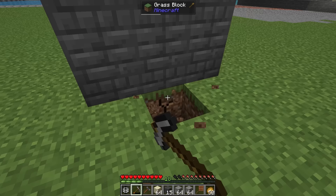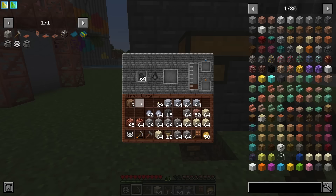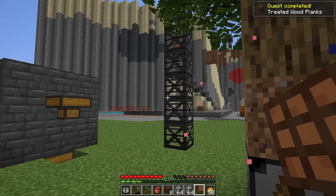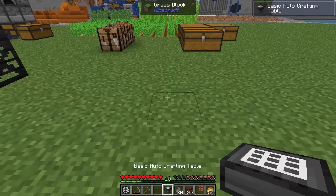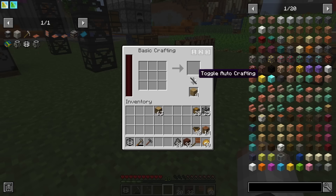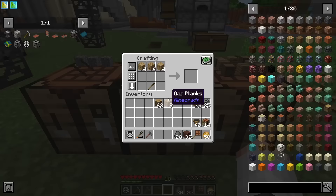Turns out we can hopper items out of the coke oven — interesting for automation. Once the creosote oil fills up everything stops, so we use buckets to pull it out and craft it with planks into treated wood. Grabbing some coal coke, we craft up a basic crafting table, then with some hoppers we get an automatic crafting table that allows basic auto-crafting. We disable auto-crafting, put a log in the table, save that recipe, and whenever we put a log in it'll automatically make planks. I'm probably going to set one up to make miners.